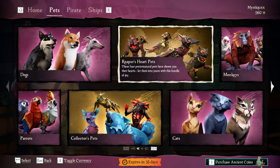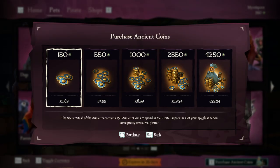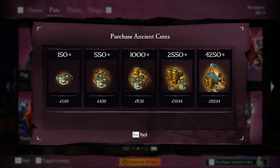So you're looking to buy yourself a cute little pet, maybe a brand new ship set or emote bundle, but you don't have enough ancient coins — what do you do? Spend money on the game and take the easy way out? No. You find ancient skeletons. That's super easy.